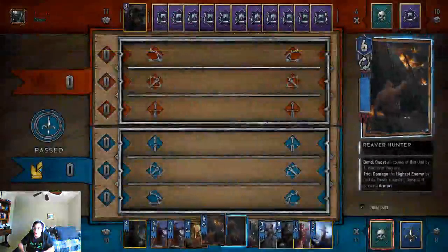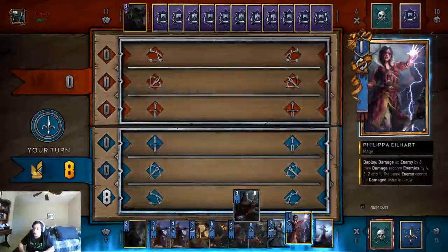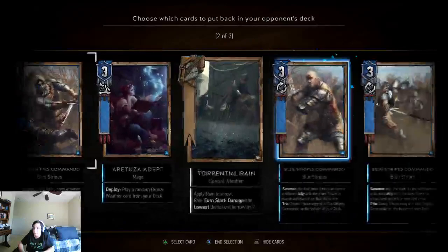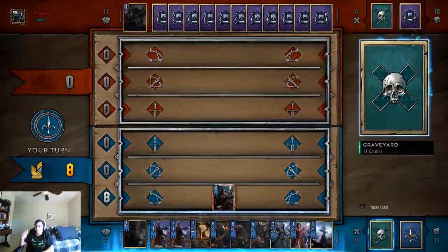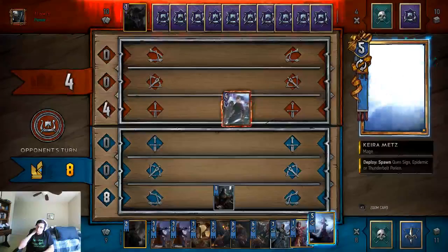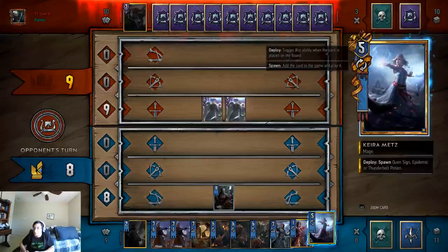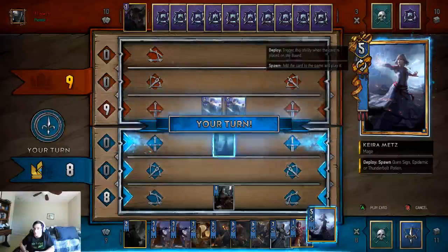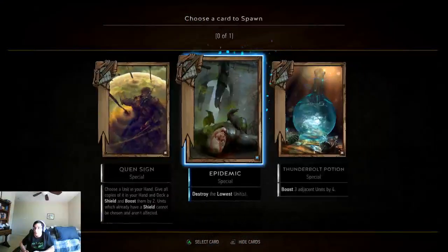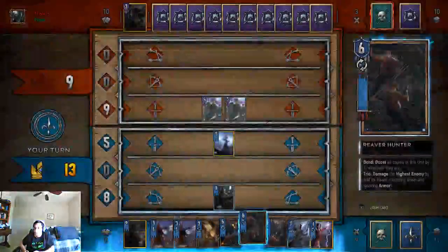We're going to push out a field medic. We're going to start off with this — we're going to push back Vess and two of the Blue Stripes Commandos. We're going to play a Quen Sign on the Reaver Hunters.